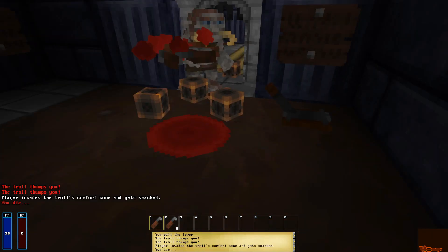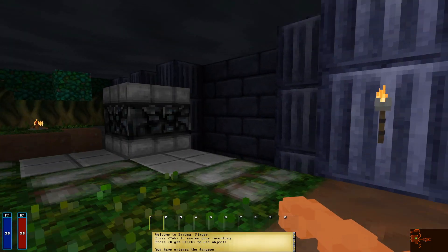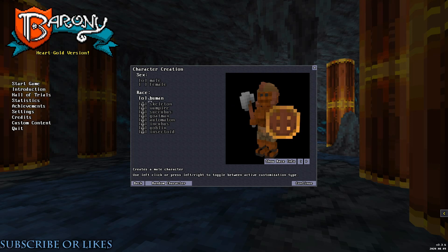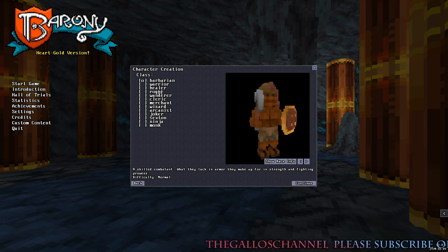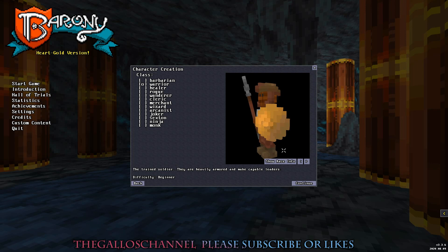We can skip this trial. Let's start the actual game. Some options are locked — that's probably behind the DLC. You can choose a class: barbarian, warrior, healer, rogue, wanderer, cleric, merchant, wizard, iconist, joker, sexton, ninja, or monk. We're going to go with warrior — I wonder what the difference is between rogue and ninja.